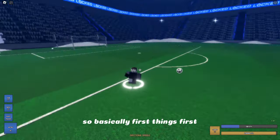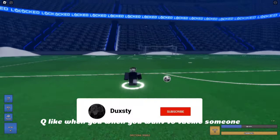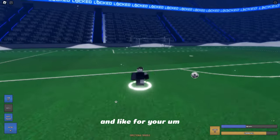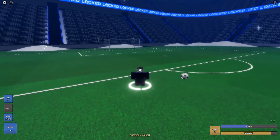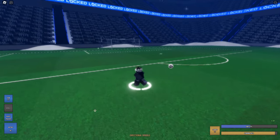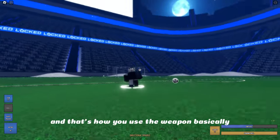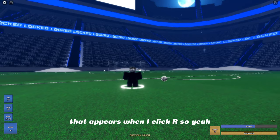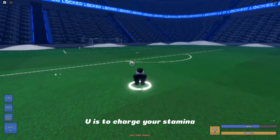First things first, let's explain everything. G is flow. Q is for tackling — when you want to tackle someone you press Q, simple. You have the cooldown shown on screen. For your trait, if it's an active one you press T; if it's passive it'll just say passive and you don't need to press anything. For your weapon it's usually R — you can see the arrow on the right and left that appears when I click R. That's my Riptide. V is to charge your stamina.